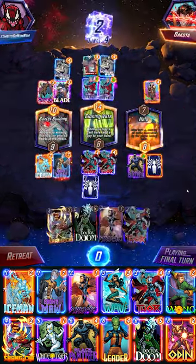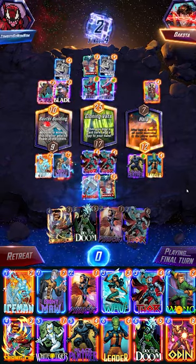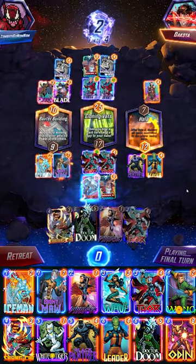They snap. We're feeling fine about it though. They go Chavez in the middle as we follow up with Leader to get a copy of their Chavez and Mjolnir to buff our Thors and win the game.